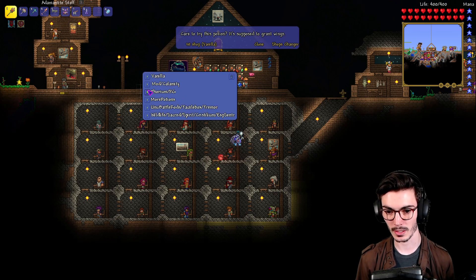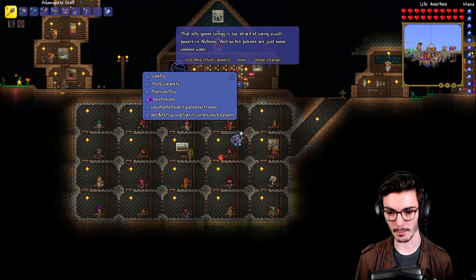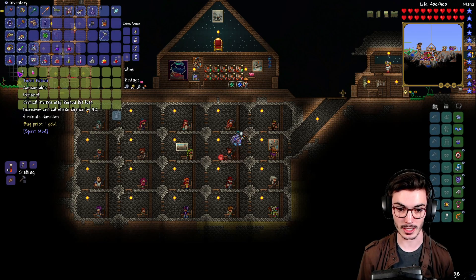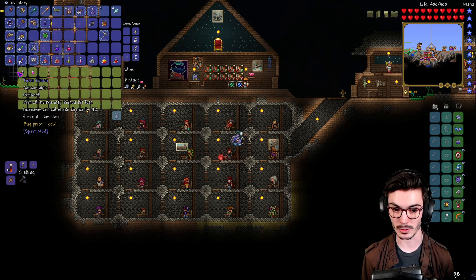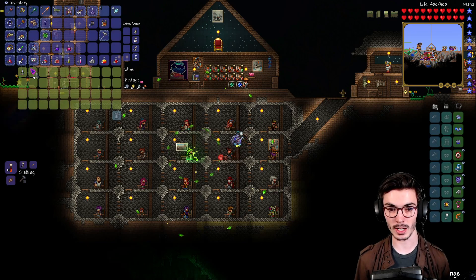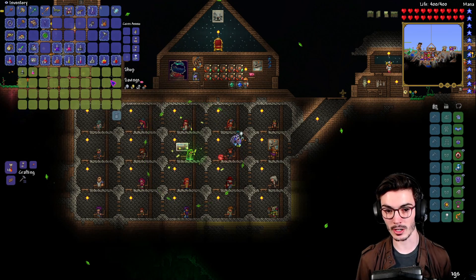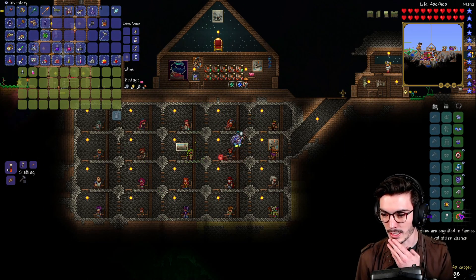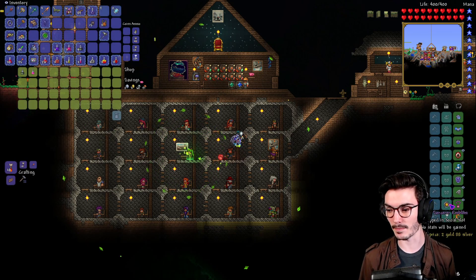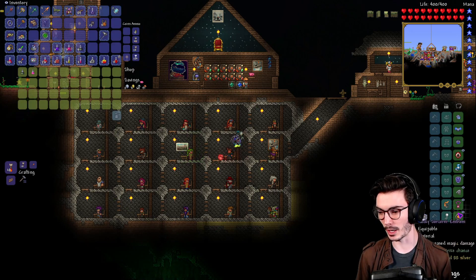Let's check out these Spirit potions - greatly increases jump height, and critical strikes may poison hit foes, increases critical strike chance by four percent. That's pretty awesome, we'll take that. So we have six percent crit chance plus four percent crit chance, that's ten percent versus our fifteen percent damage bonus. I think I'm gonna use the sorcerer emblem for now.